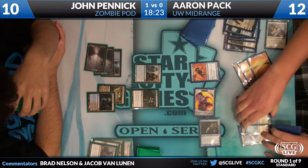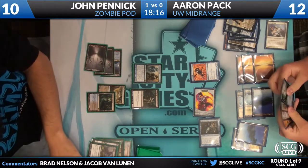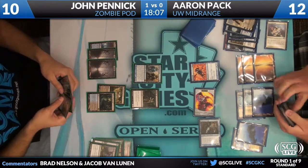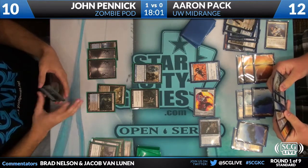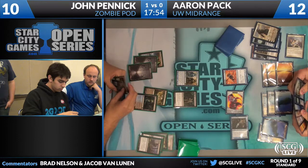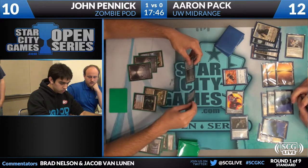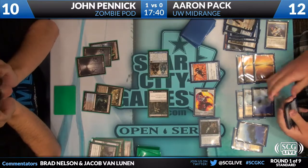Untap — draws a Ponder and an Island, so nothing that interacts with the board this turn. Aaron is kind of getting back into this game. This game looked like it was all but over, and then one turn Aaron decided he wanted to make that Snapcaster Alliance instead of just following through with the Sphinx. He gave John a little bit of an opening, and it's looking like that's what's going on. Aaron's decision trees are a little bit schizophrenic.